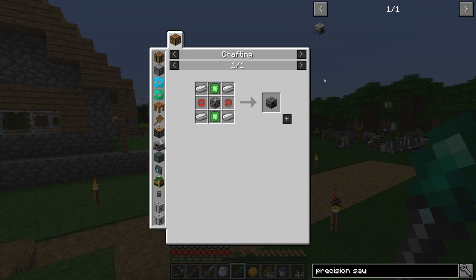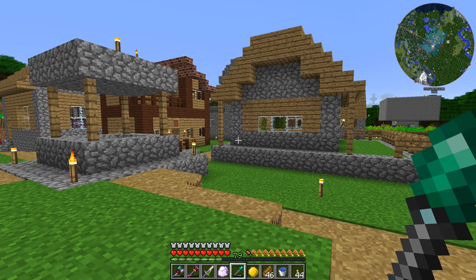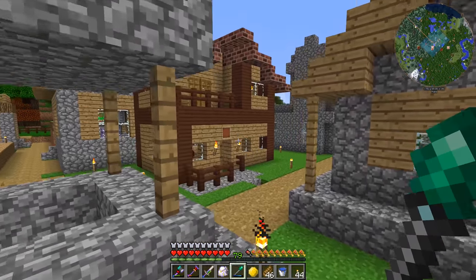A precision sawmill is made with some basic control circuits, enriched alloys, iron ingots — that's pretty easy — and then a steel casing, which is a little more involved but not impossible for us to do. We have pretty much everything ready to go for most of this.